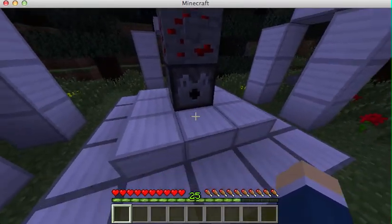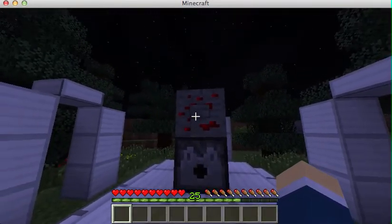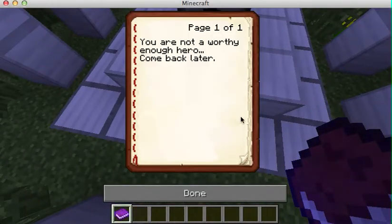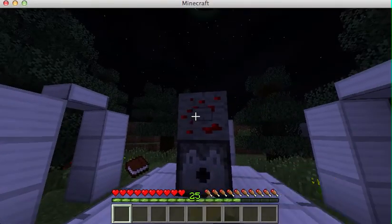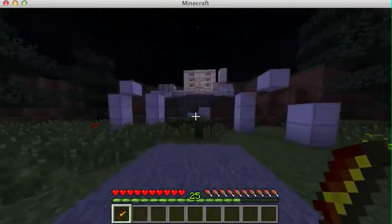So in this dispenser are two things and I'll get one of the two. Let's see. And I got the book - 'You are not worthy enough, hero. Come back later.' And actually some of the runes say that in Oblivion. So the other thing you get is a golden sword, since gold runs down super fast.